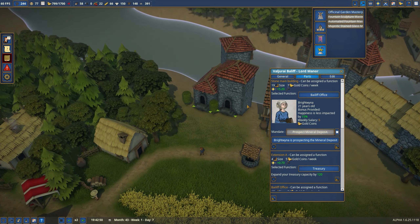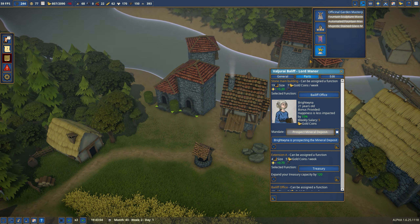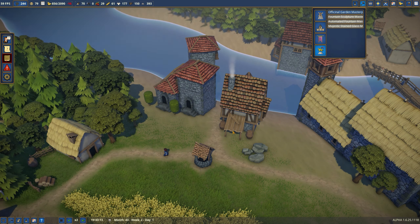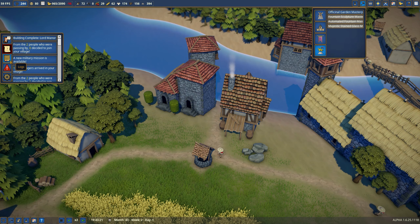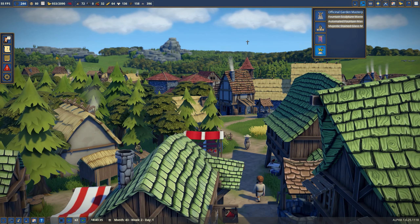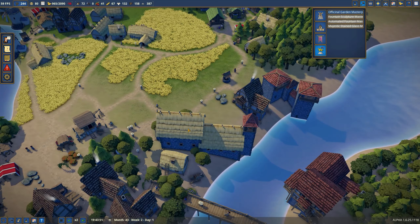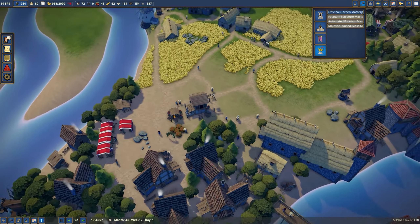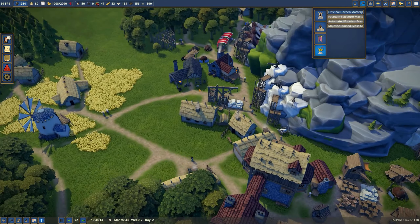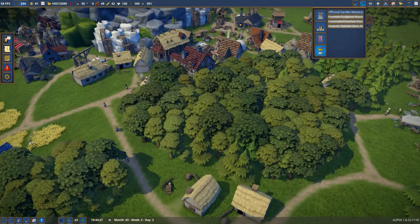The lord's manor has increased — Bailiff office, Treasury, Treasury, Treasury, and Treasury. So now a little bit more room for cash, and hopefully another door by which the bailiff can find their way to work. They don't seem to be complaining at the moment, but they are off into the wilderness scouting. The flow of tools is still way too slow for my needs, and I've got several projects just sitting around waiting for tools.